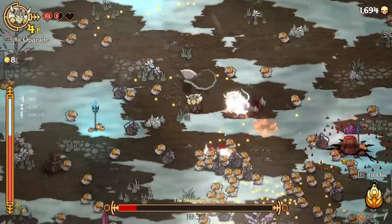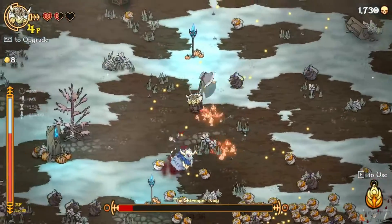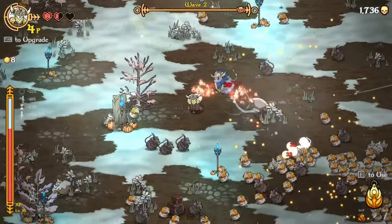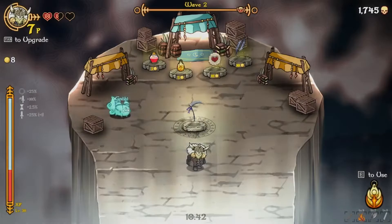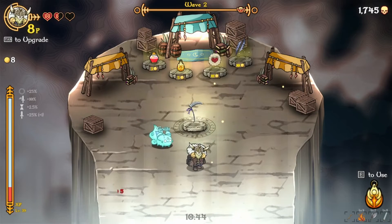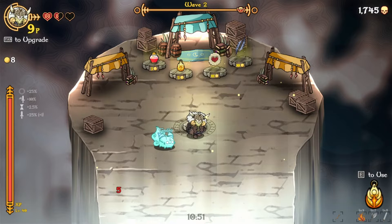I don't want to be too close in for when he does that, but it's fine — he should go down pretty quickly now. Thank you. Another new item — the noxious scythe! If you get hit by the scythe, you will walk your way to the other side. I think that's a weapon. Yes, it is.